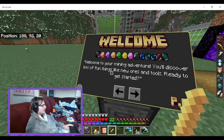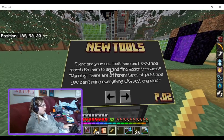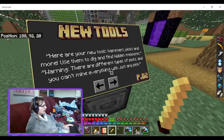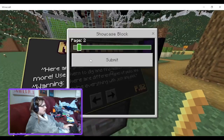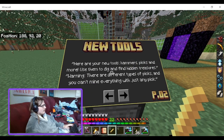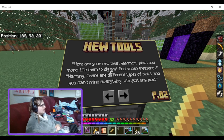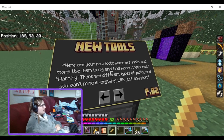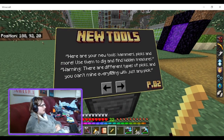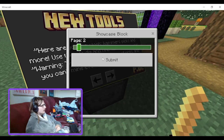Page one... okay, that is page one, and this is page two. I must have accidentally hit shift — shift right click does that. Here are your new tools: hammers, pickaxes and more. Use them to dig and find hidden treasure. Warning: there are different types of picks, and you can't mine everything with just any old pickaxe.